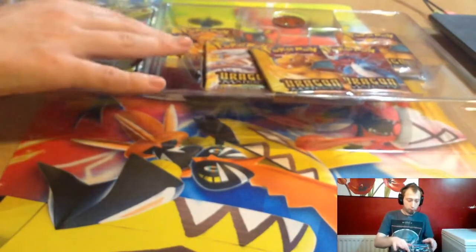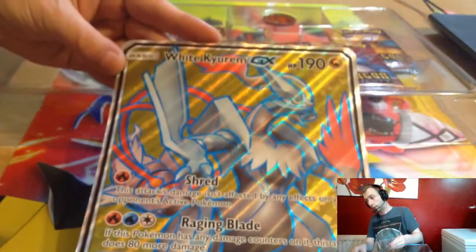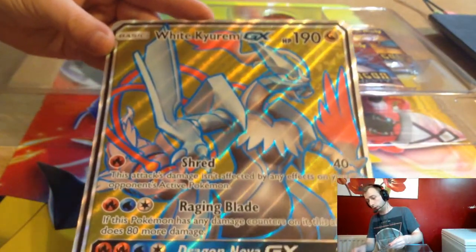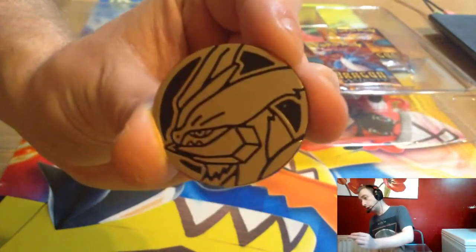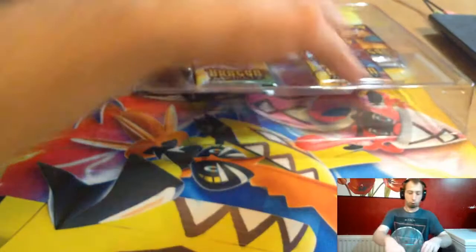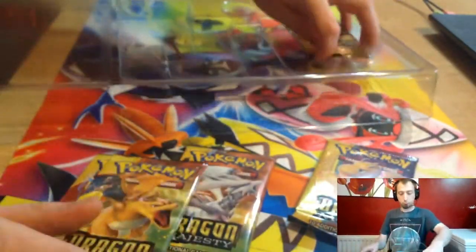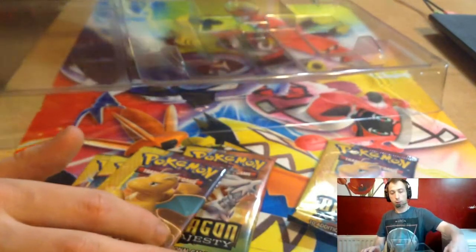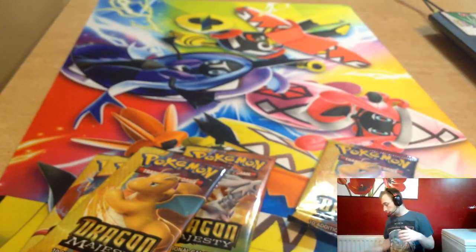And you get a Jumbo card, which is quite nice. It's a three star retreat. But we don't keep the Jumbos. And you get a nice cool coin — I presume it's Kyrim or White Kyrim, whatever you want to call it. And five booster packs, which is the most important. And of course everybody's favourite — online TCG codes, which is my favourite.